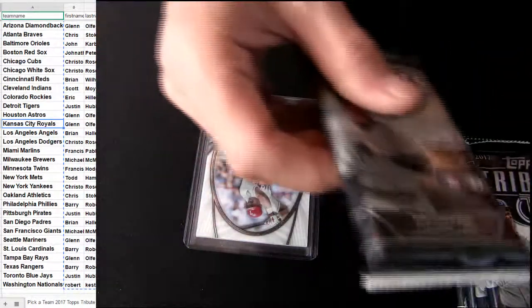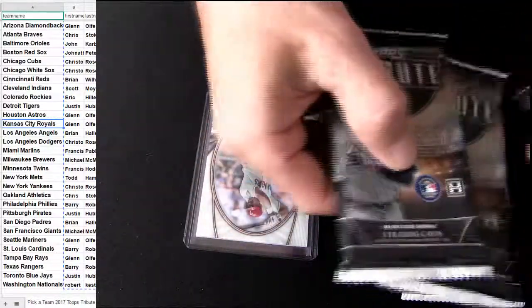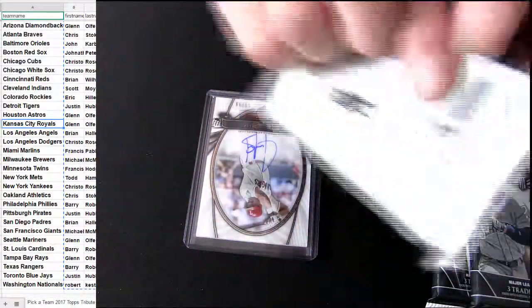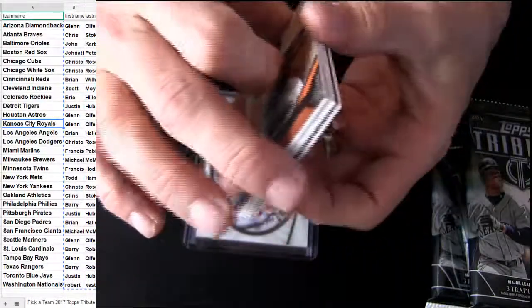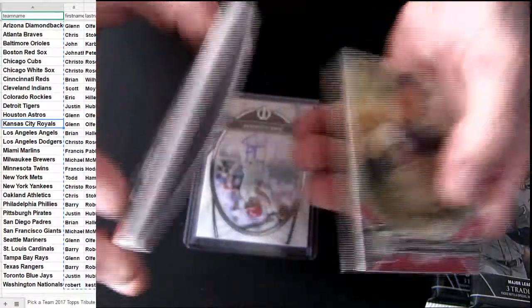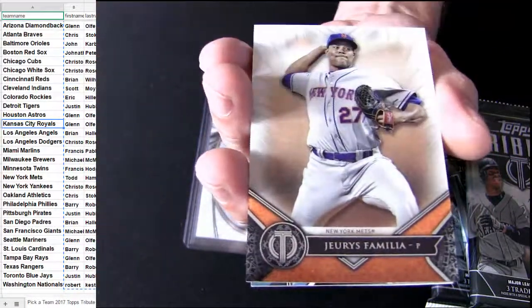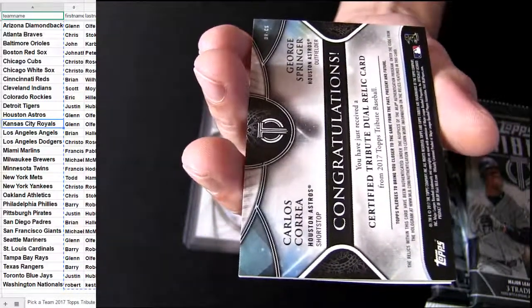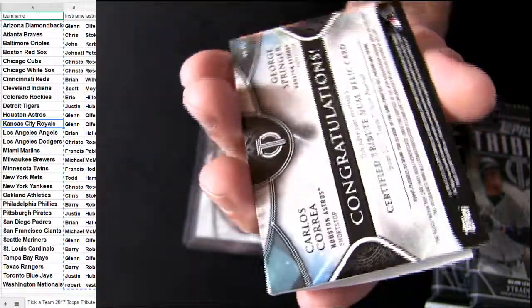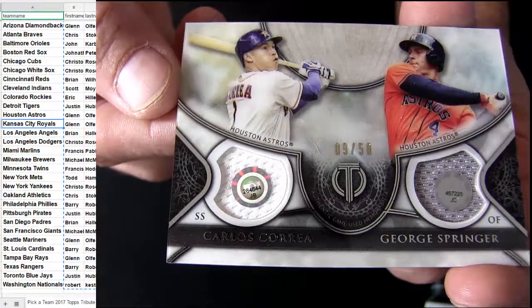Alright, looks like I got the autos up here first, so let's put auto jersey, auto jersey. Let's try to do these jerseys — maybe three relics, three autos. There goes some Braves mojo, New York. And we got some Astros — Astros, check that out, that's pretty sick.